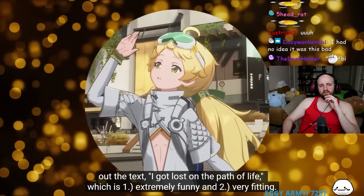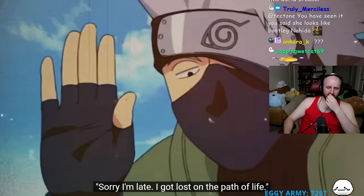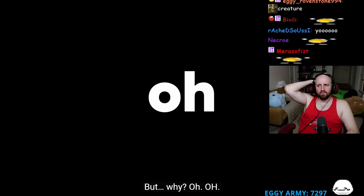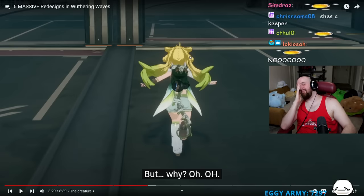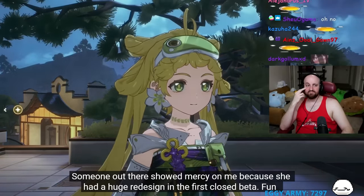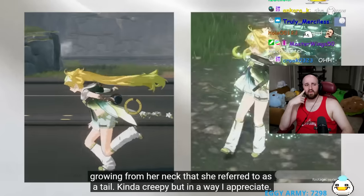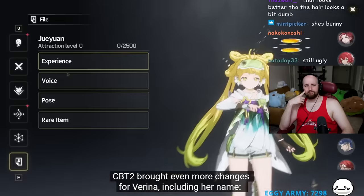Zooming into her goggles you can make out the text 'I got lost on the path of life' - which is both extremely funny and very fitting. That line is actually a Naruto reference. Thankfully she received a huge redesign in the First Closed Beta - brand new hairstyle and outfit, with her mutation being a vine growing from her neck that she calls a tail.